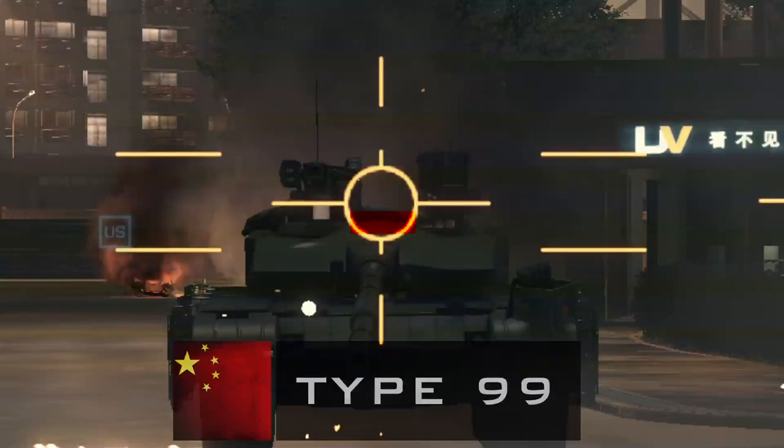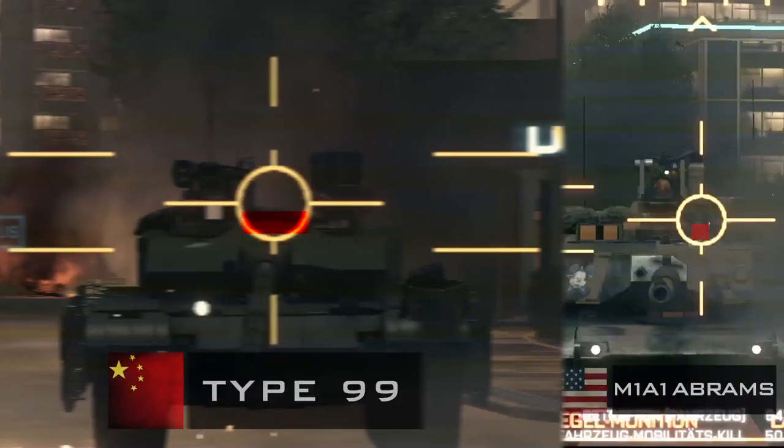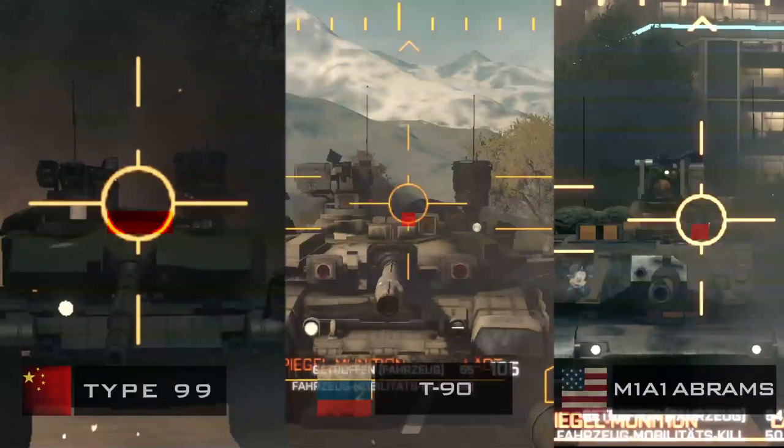Let's begin with the Chinese Type 99. You can find the spot between the Gunner's Caliber 50 and the APS tower. On all three tanks this spot lies on top of the tank and you have a high risk to overshoot it. You can make your life easier if you take the Sabot round. But attention — the splash damage on infantry is very sobering.